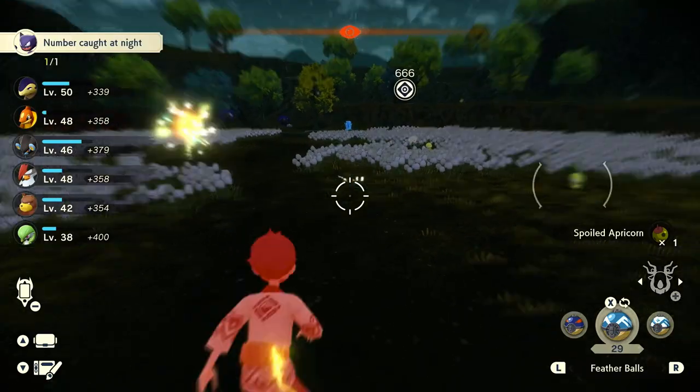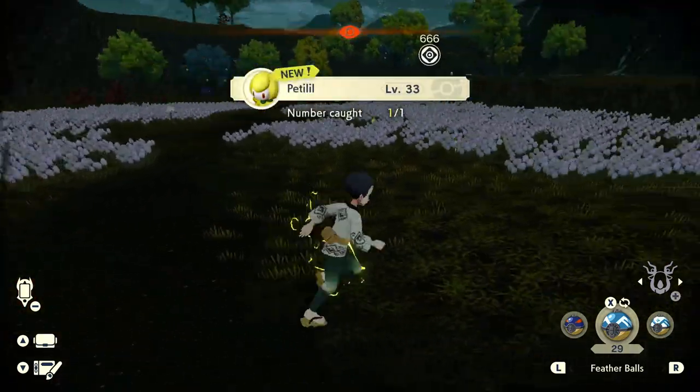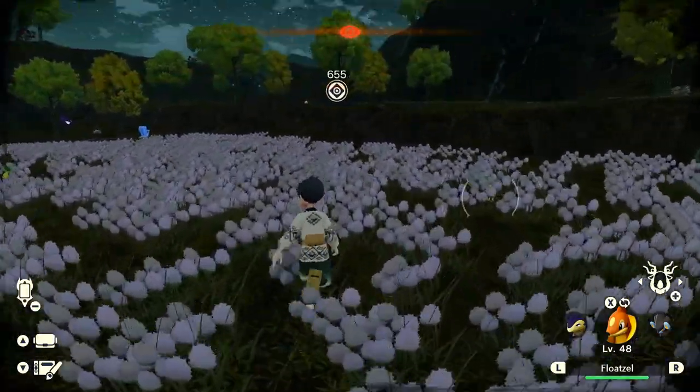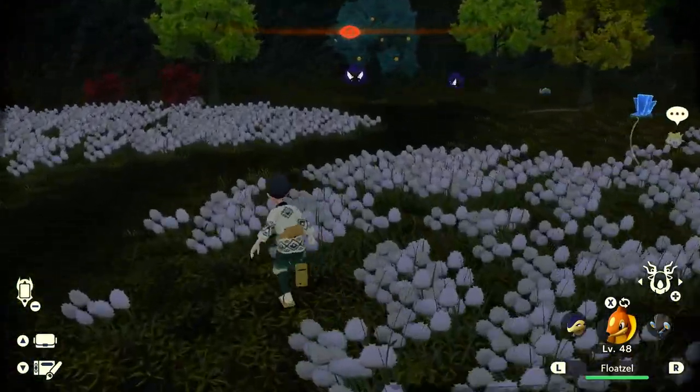This is where you find Petlil if you're looking for one. Petlil is found in the Cotton-Sedge Prairie, and we will try to get a Hisuian Lilligant.